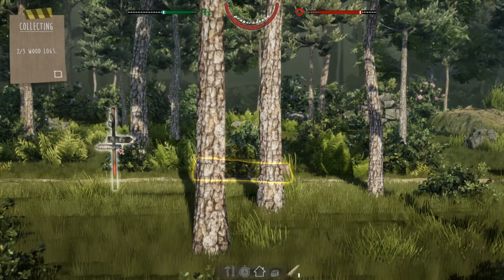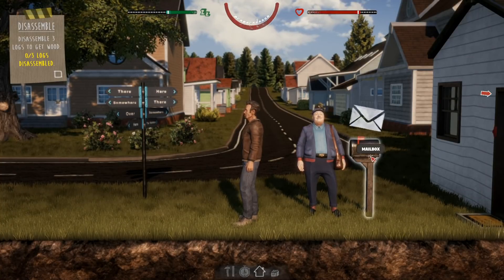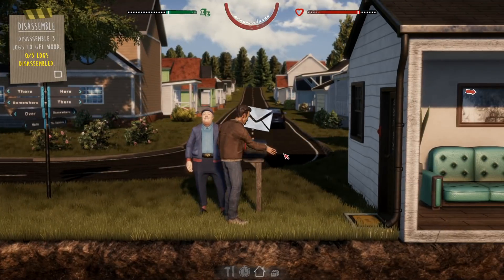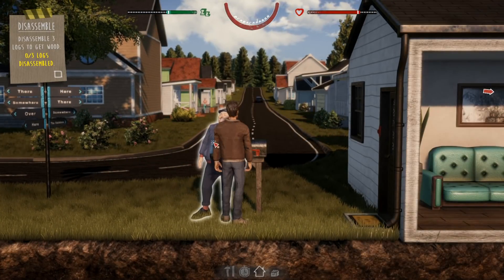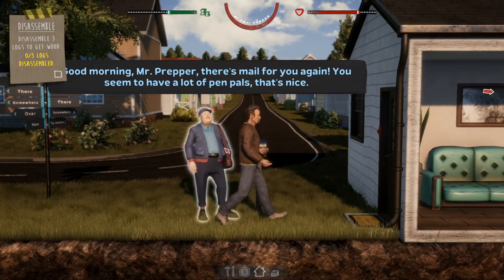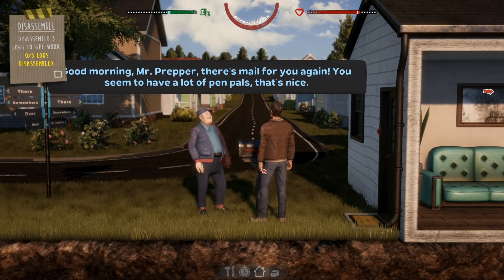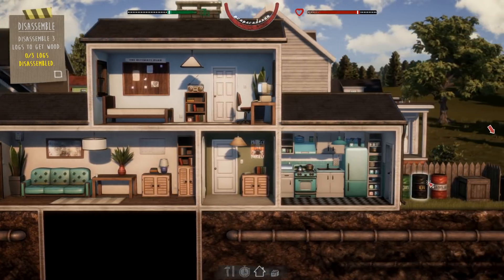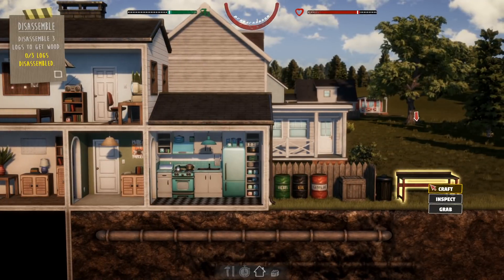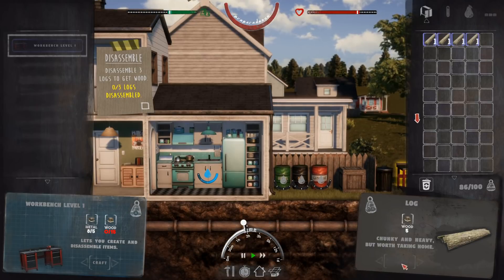We also have the metal that we want right there. There's a letter — me again. You seem to have a lot of pen pals, that's nice. I have a lot of people who I talk to, what's it to you? You agent of the government — we all know what the heck the postal service does. We're disassembling the wood.